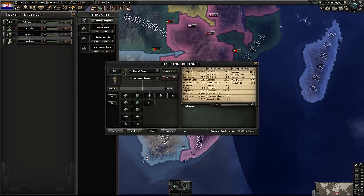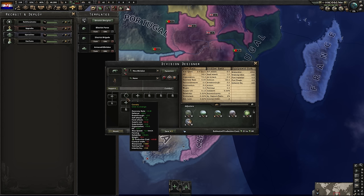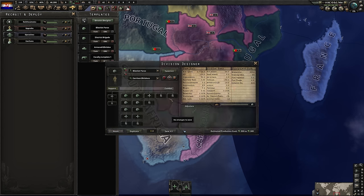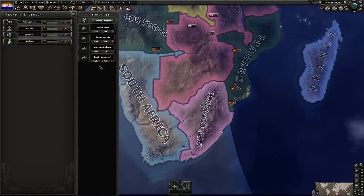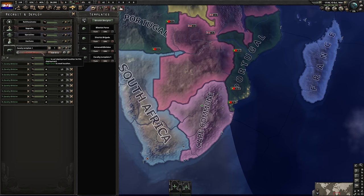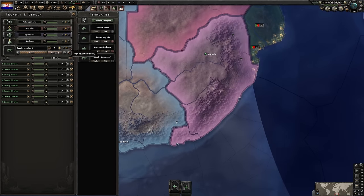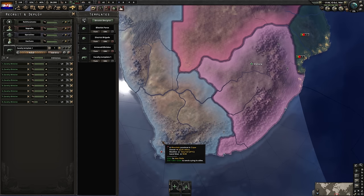Our country has been split in half. Keep the game paused — I have a few things to do. Go into the division designer, create a new empty template, create a mobile cavalry unit with just a single unit of cavalry in it and save. This is why we saved up that five army experience. We can train up eight. Let's train up eight and deploy them in Port Elizabeth on high priority and immediately push them out the door to rush the other side's victory points.